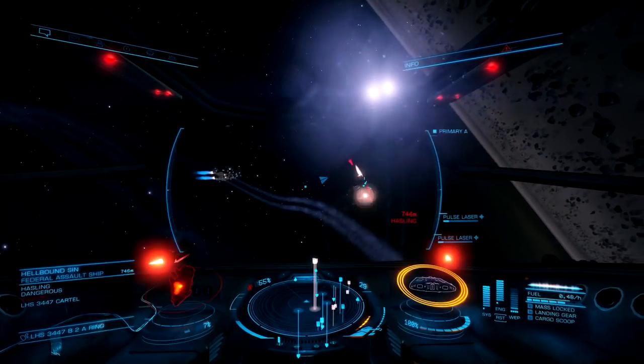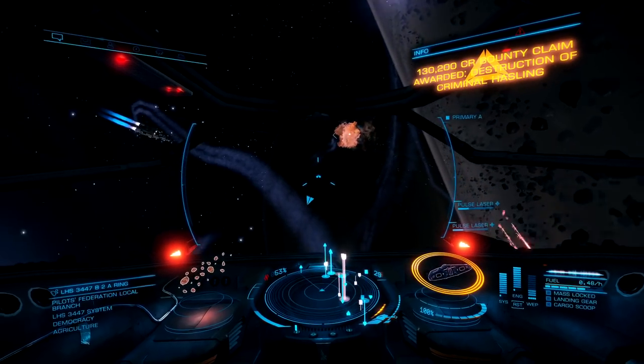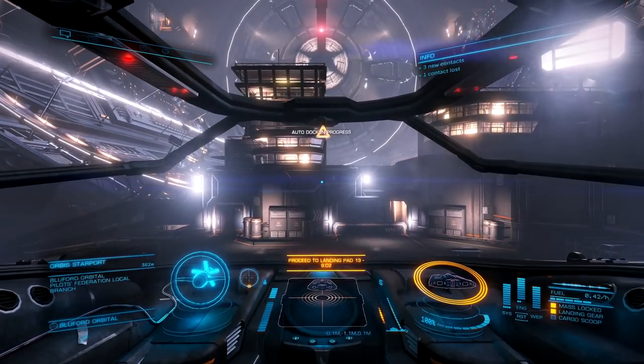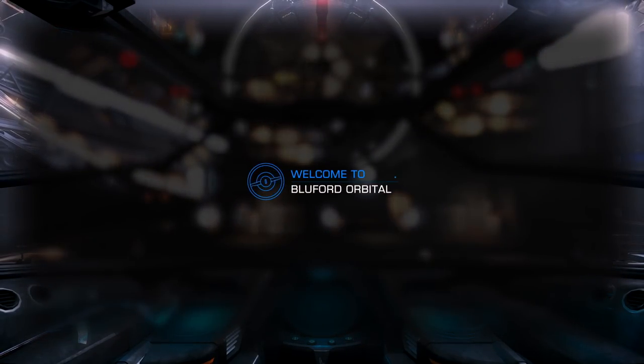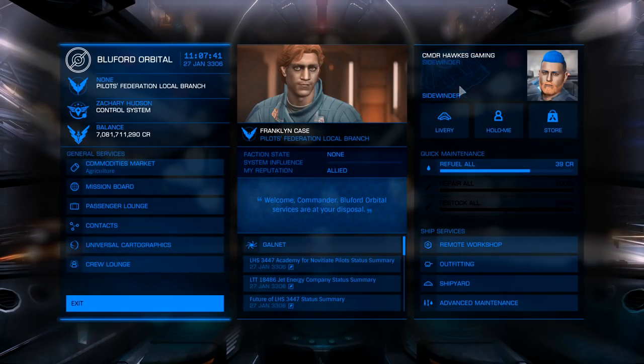Smoke this guy and get the heck out of here. Now that we are back safe on the space station, let's cash in all those bounty vouchers and get ourselves into our very next ship, which is going to be the Adder. From takeoff to landing, it took me an hour and 15 minutes to make this 2.1 million.